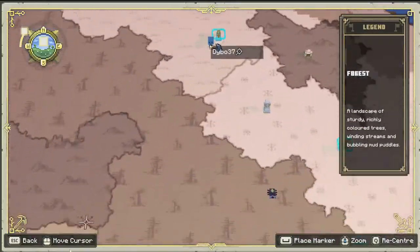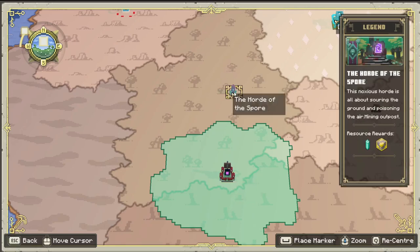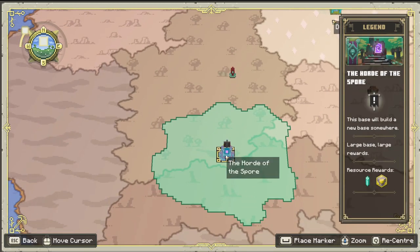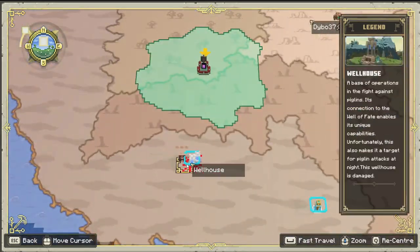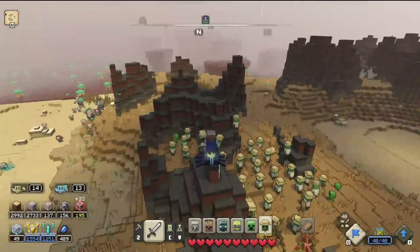Now the next thing to do is to just go down here to this last Horde of the Spore bastion — and actually, why is there an outpost right there? I don't think I need to kill the outposts as well; I think they'll get destroyed if I destroy the last portal. So let's just head right over there, teleport to my base, and let's go — and by let's go, I mean there's the entrance to my base, and there it is.